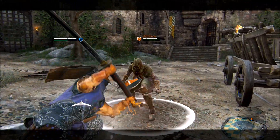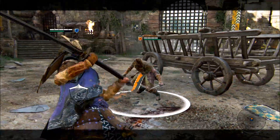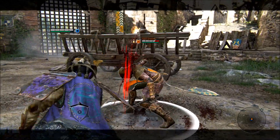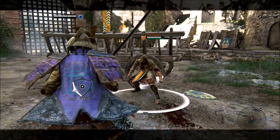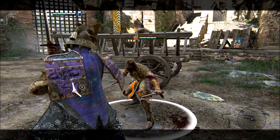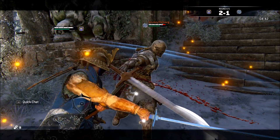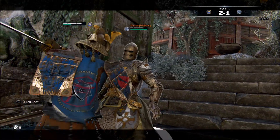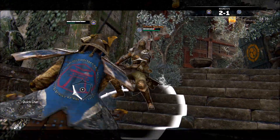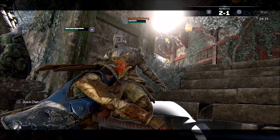One undocumented thing that is not in the moves list is that you can, in fact, dash cancel out of the startup of the top heavy unblockable. You can dash in any direction, use any dashing attack, or dash for a guard break. I have a quick example here of an in-match use of this. It is the first time I've done this against the opponent, and they obviously did not expect it. They were previously trained to stand their ground and parry or wait for the attempt of the feint, so the dash for guard break catches them completely unawares.